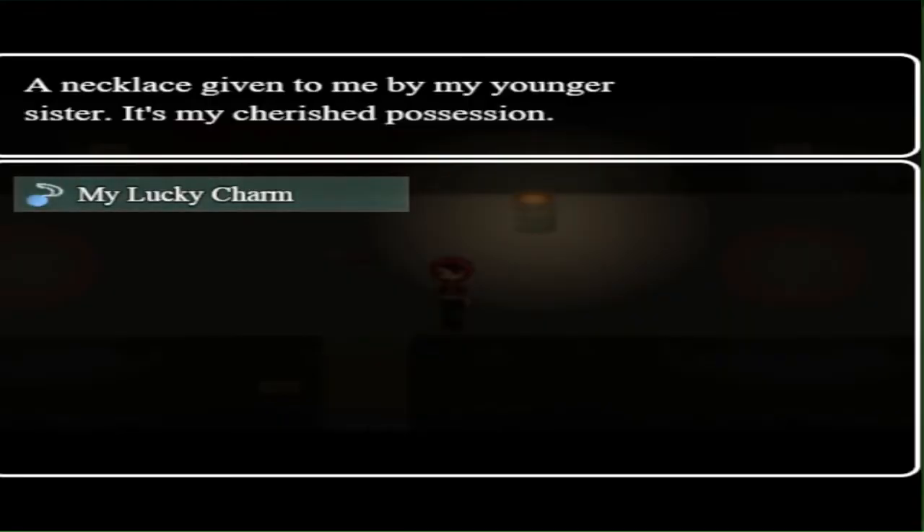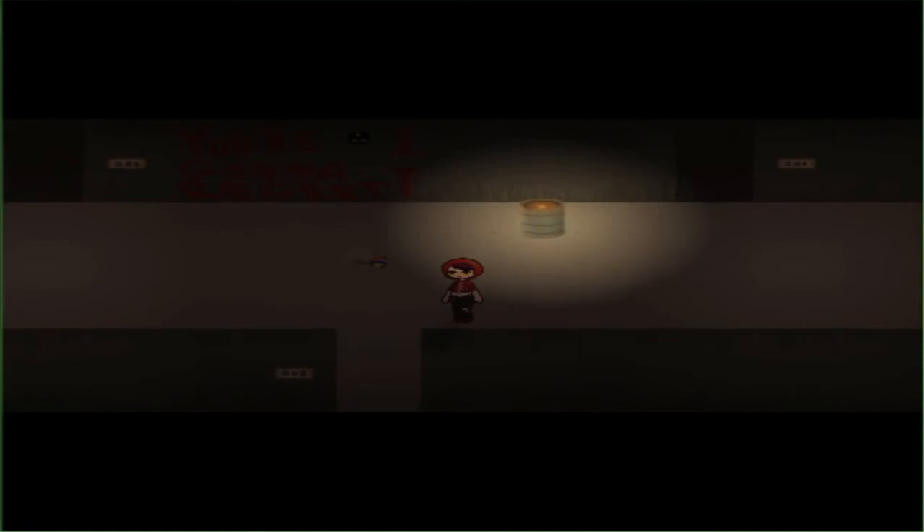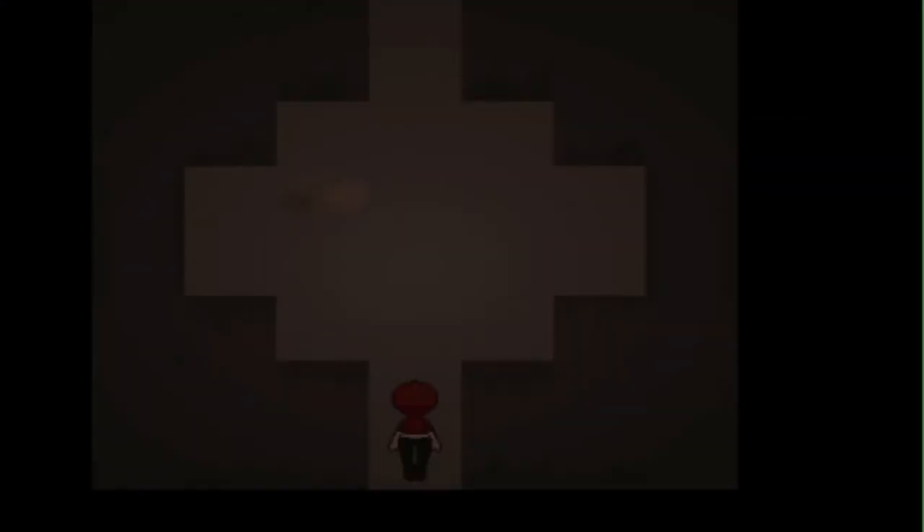An example would be this room — the hobo hole. The wall here will get corrupted and you could enter the backrooms through it. But it looks like that's not happening on this run. If you want to know the exact chances: one in eight times the backrooms will appear in the hobo hole. Not today, though.